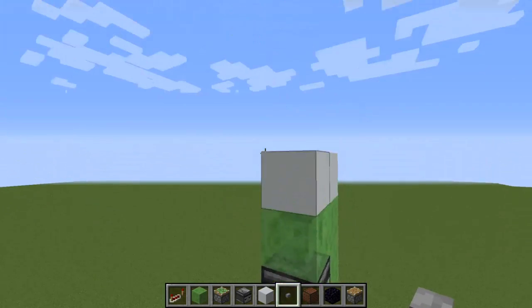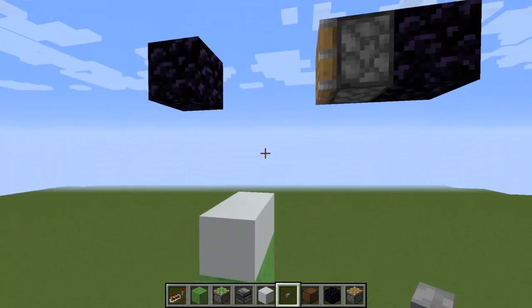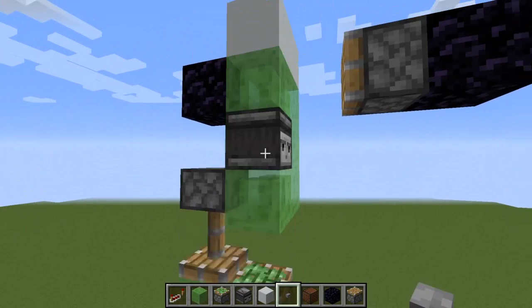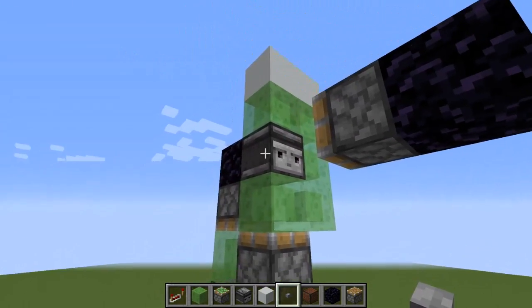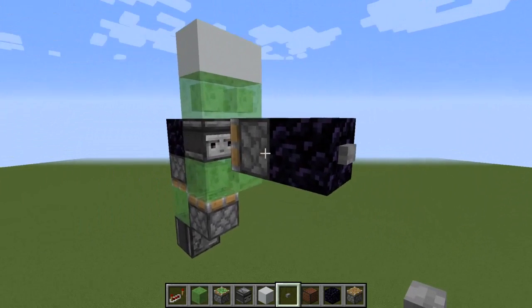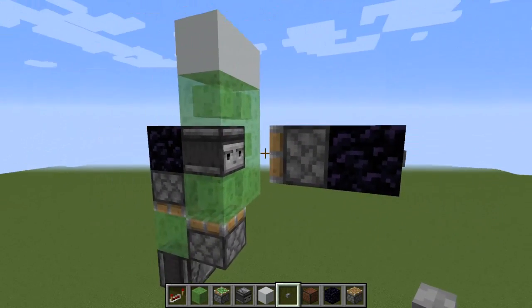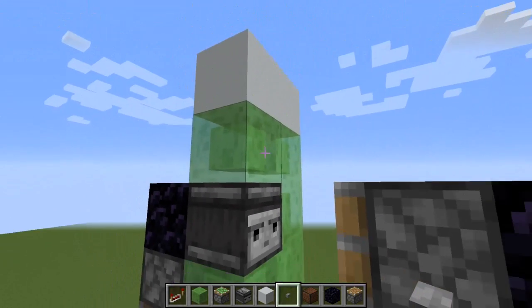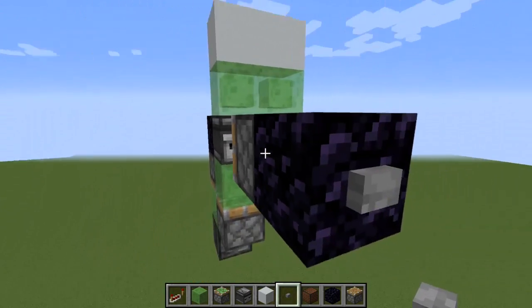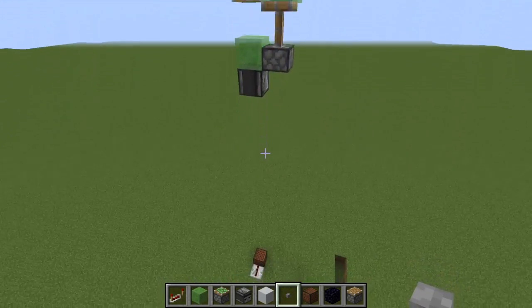It'll fly up here like so until it hits this obsidian right here, which will stop it. It stops just like that. Then to send it back down, another block update on this observer right here — it doesn't have to be a piston, though I highly recommend a piston or a block, so this slime block doesn't get stuck to it. Just like that, it goes back down.